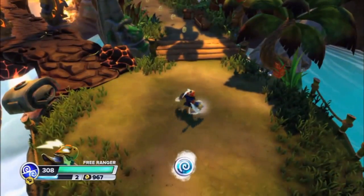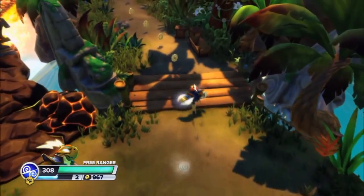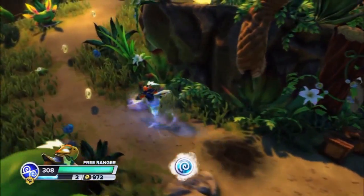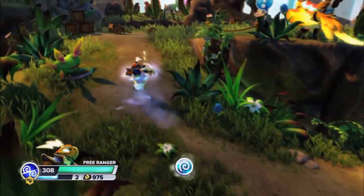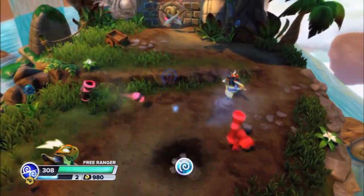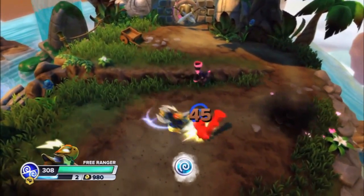Next we have Free Ranger, one of the Air Swap Force Skylanders who was also revealed at E3. He's a Storm Chicken who has the ability to control the weather, and you can see him here using these abilities to defeat these purple creatures called Greebles, the new enemies in the game.